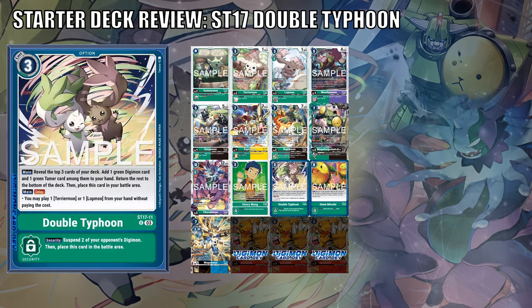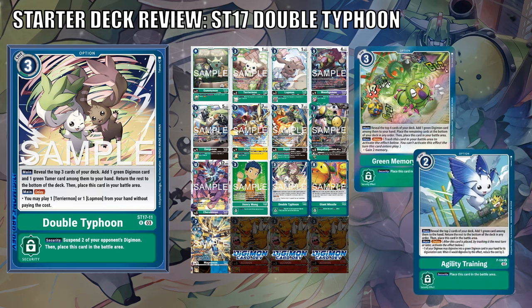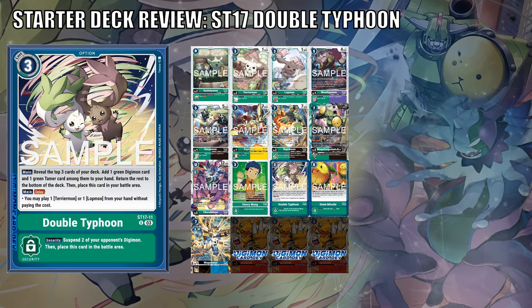Double Typhoon is the newest delay option card for this deck, and in some ways it's generic enough to splash into other green decks. Its main effect is: reveal the top 3 cards of your deck, add 1 green Digimon card and 1 green Tamer card, then bottom-deck the rest and place this in the battle area. Its delay allows you to play 1 Terriermon or Lotmon from hand without paying cost, meaning this card can supplement your need for additional bodies should you Alliance. Its delay effect is very different from normal delay option cards — rather than gaining memory or reducing Digivolution costs, you play a free body. Its security effect suspends up to 2 of your opponent's Digimon and then places this card into the battle area. I love the value this card has in terms of searching and some defense.